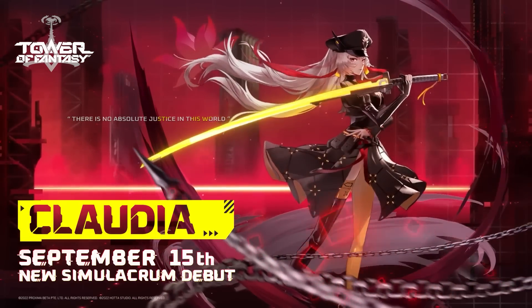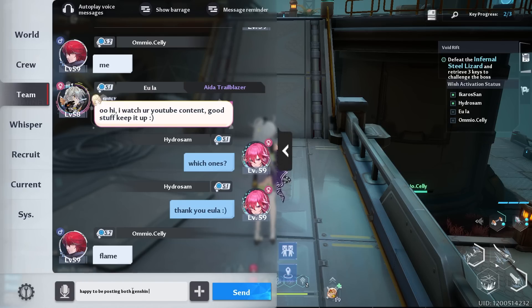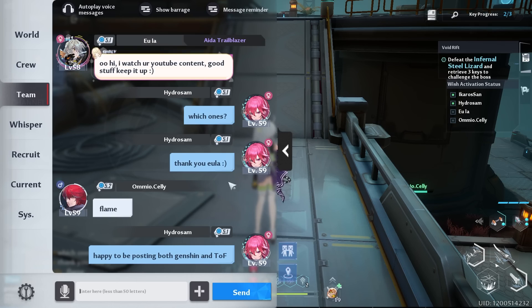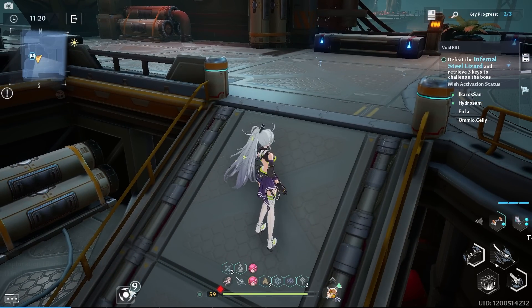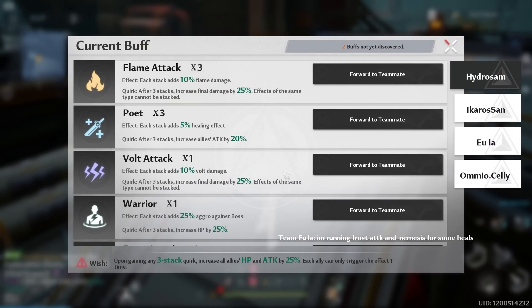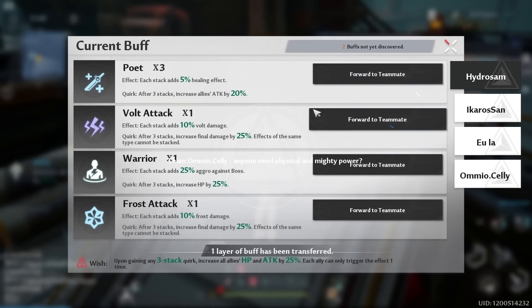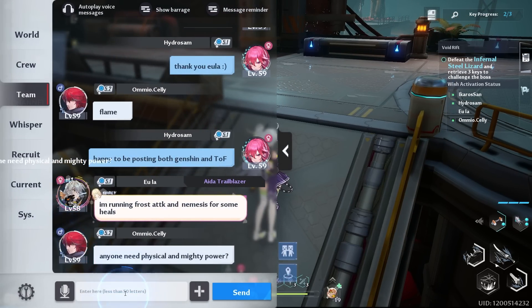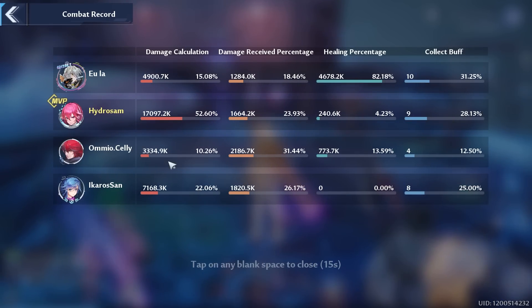If you're F2P or a low spender, figure out your end game team and work toward and save for that team or the element you enjoy most — because at the end of the day, it's all about enjoying the game. Tip number eight is about Void Rifts: when collecting buffs before facing a boss, if you have useless flame or vault buffs, you can click to transfer buffs to teammates and check what buffs they have. Try and coordinate with your team so you have an easier time defeating the boss and don't run out of time.